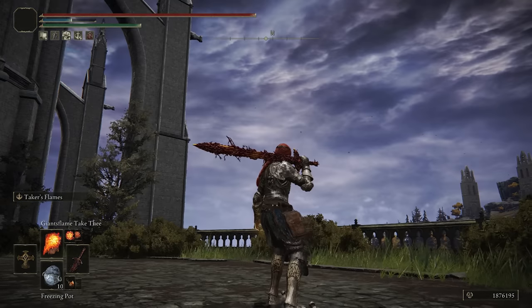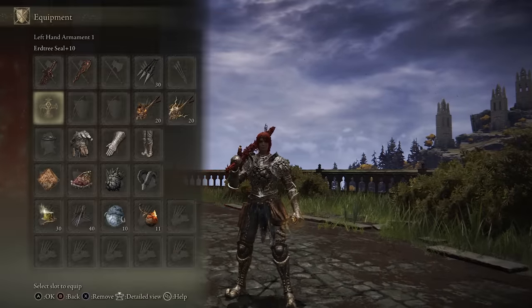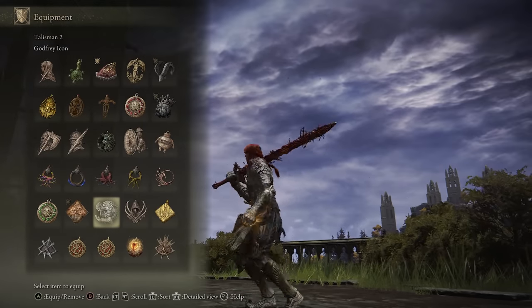I also have Giant's Flame Take Thee, which is still going to do really good damage on the Urge Tree Seal, but if I want to go for the one-shot setup, I do have a second Giant's Seal that I can swap to, and then I just swap the Shard of Alexander to the Godfrey Icon.